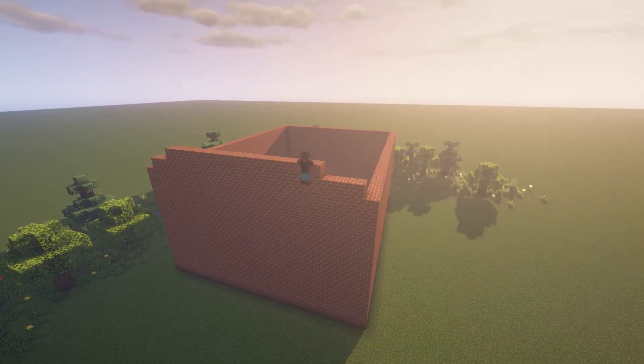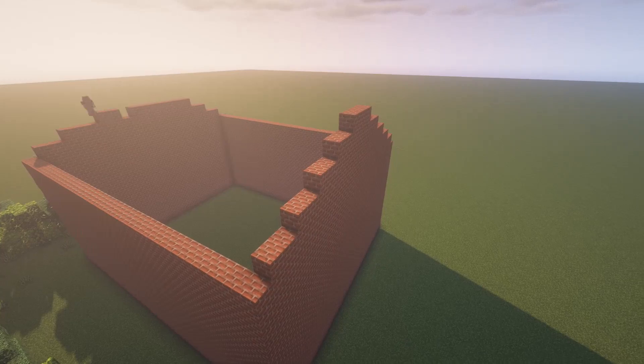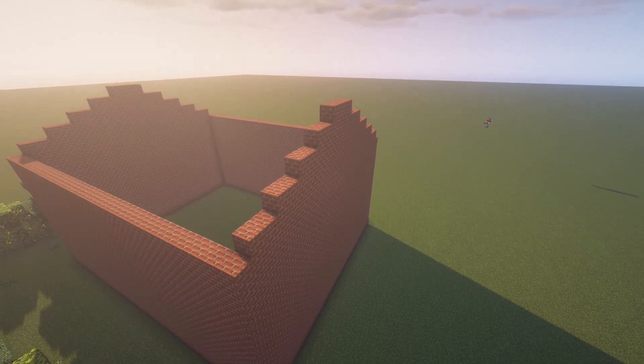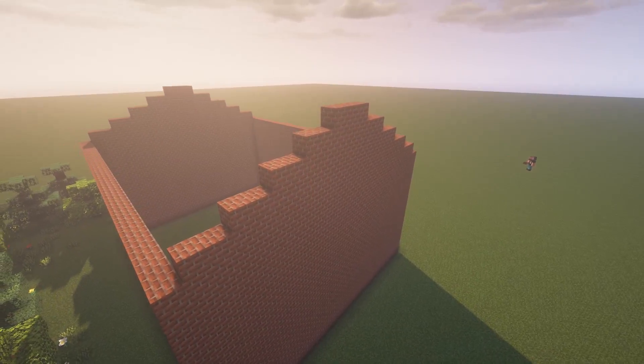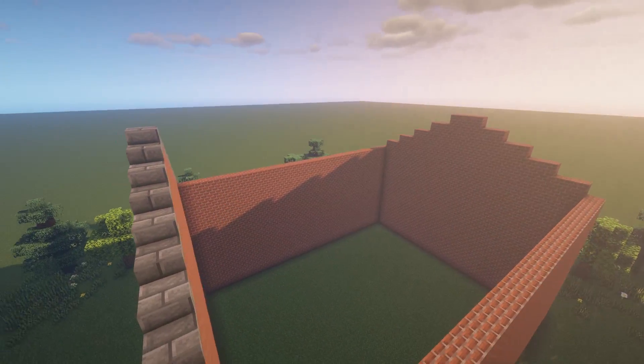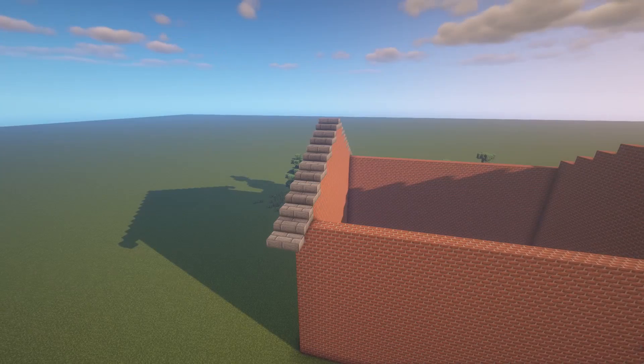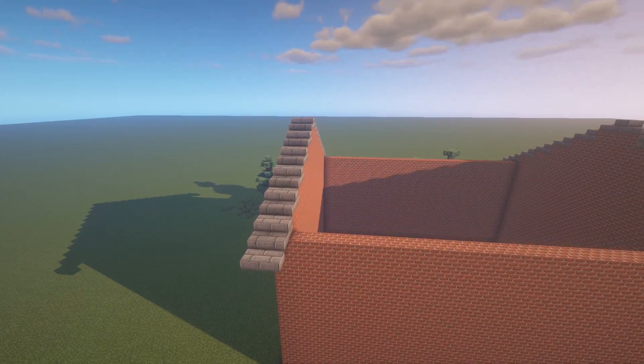And here I'm just extending one side of the wall as a way to figure out the shape of the roof. In this case I've selected this particular roof layout because I think it complements the massiveness of the building itself very well. And for this particular roof design, for each block that you build toward the central axis, you only need to build up one half slab.